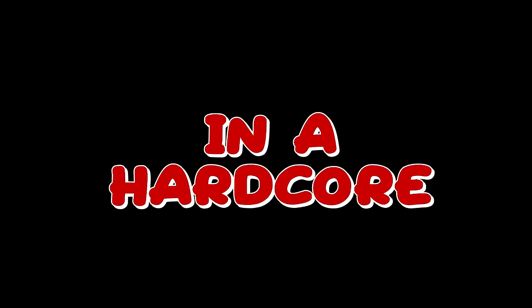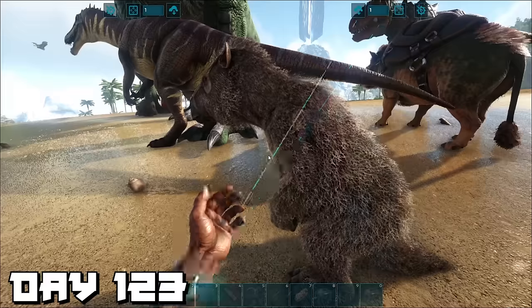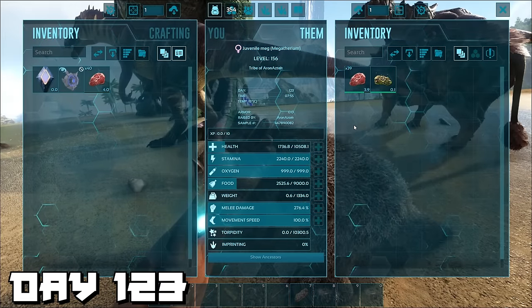I know usually in a hardcore survival we'd end it here, but I just can't do it. I'm not going to let you down — I will complete the goals we set for ourselves and defeat all the alpha bosses. So let's get back to it. Day 123 — we get back to base and hang our head in shame.